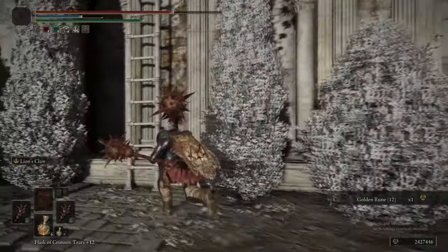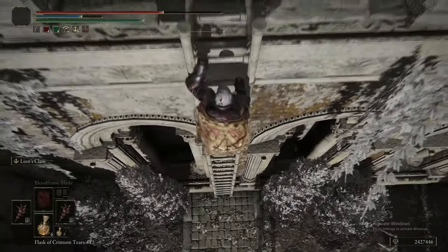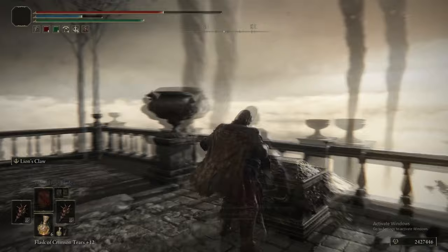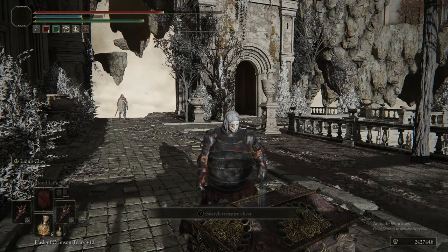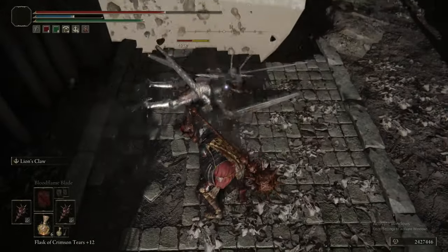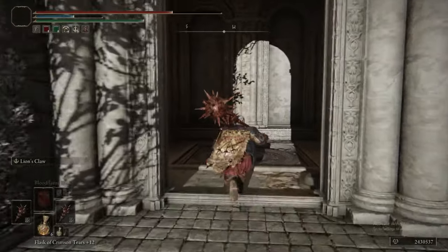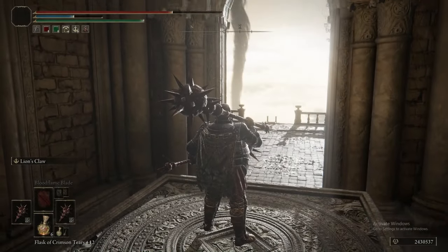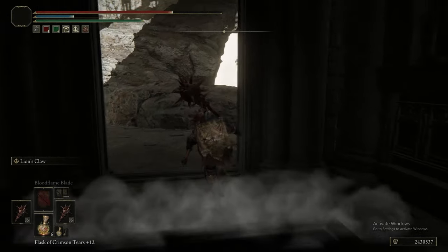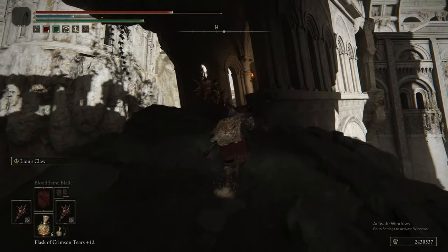Going around and up the ladder. I'll give you 50 quid if you can tell me what's in this coming chest. The answer is the Dragon Tower Shield — probably the best great shield in the game, excluding the Fingerprint Stone Shield.